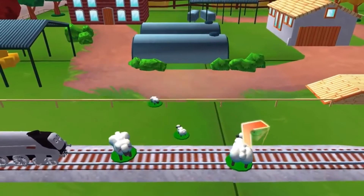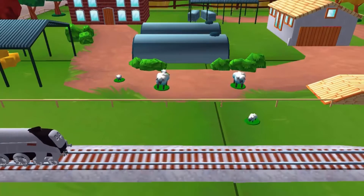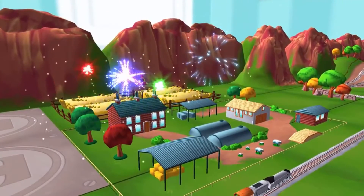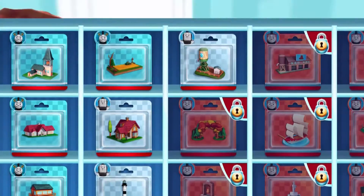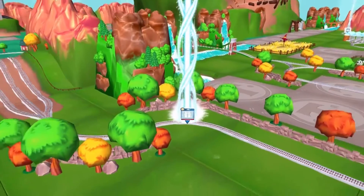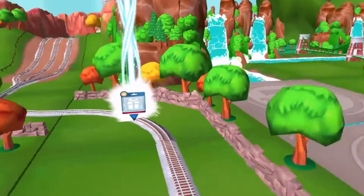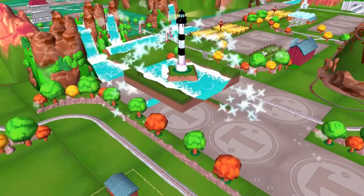Some sheep have wandered off from the farm. Can you help by dragging them back into their pen? You helped your engine be really useful. Which special surprise will you choose this time? Help your engine find the surprise pack. That's perfect. Just slice across it or tap it to open.